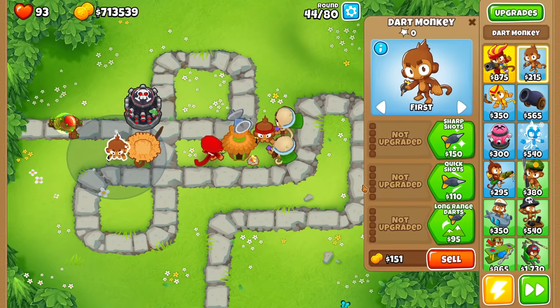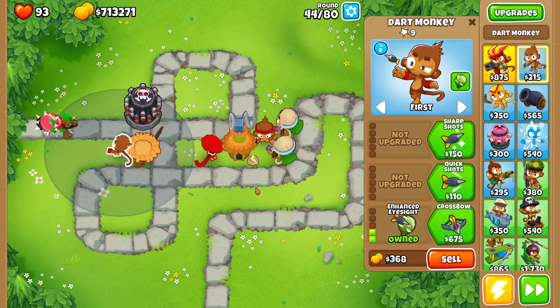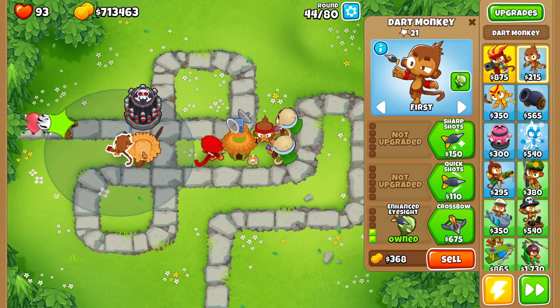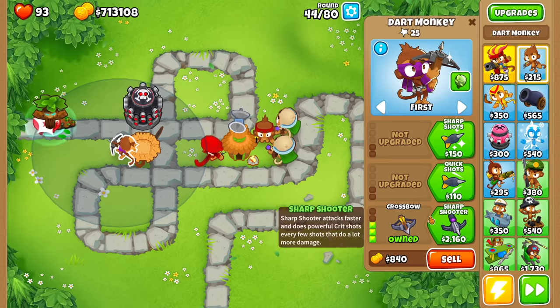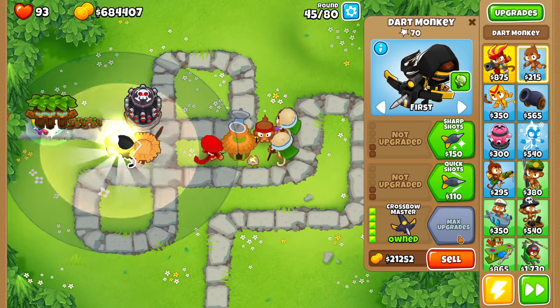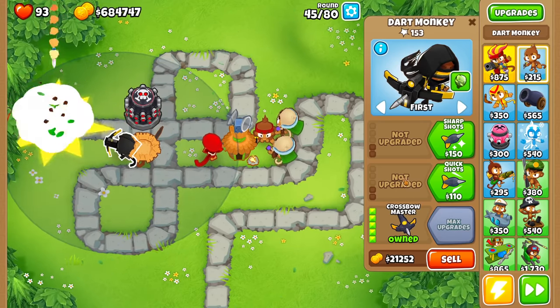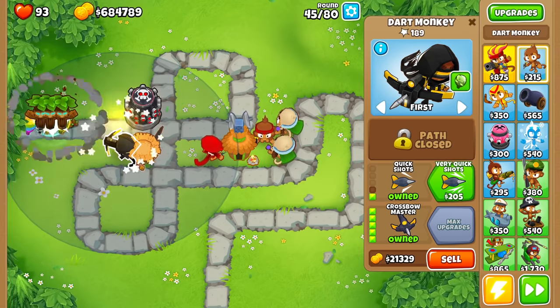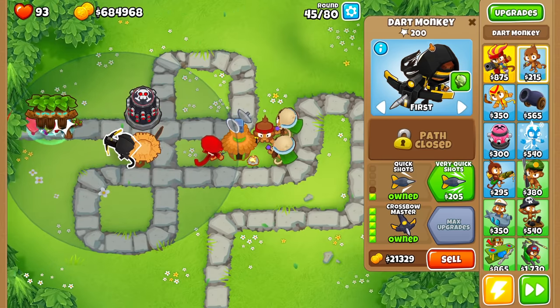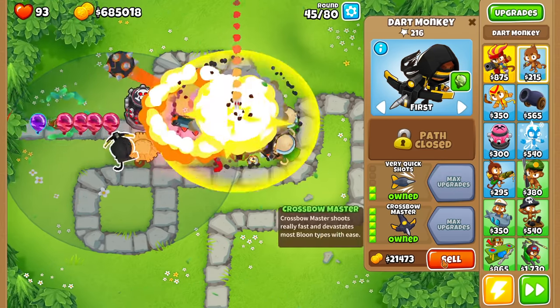I just realized — can we get the crossbow master? That's going to shoot really really fast. Let's see if we get anything good. Of course we get the grape — we always get the grape! Let's go for the crossbow right here. It's shooting out Obin — okay that's cool but not really what I want. Let's just go straight for the crossbow master, and that is pretty pathetic shooting out those missiles. We don't want that. Let's go for the quick shots — is it actually doing anything? It's popping stuff but not very well, and we got missiles again. This is useless.